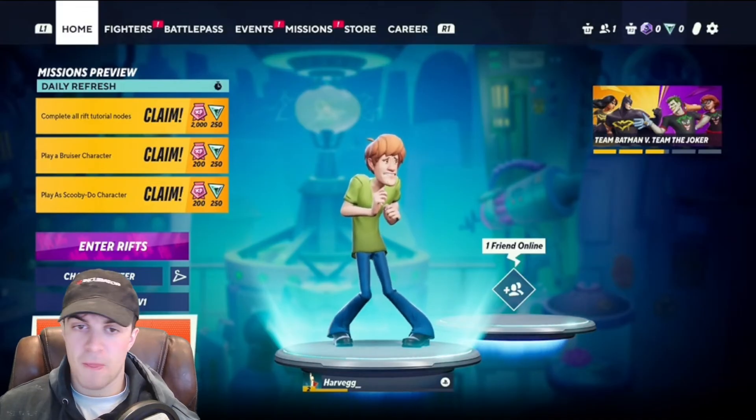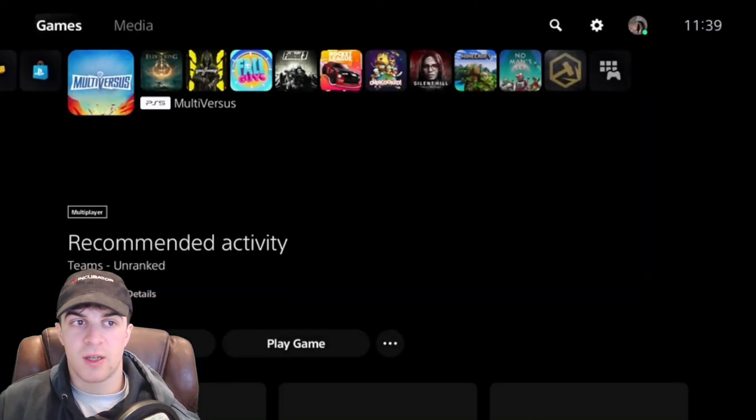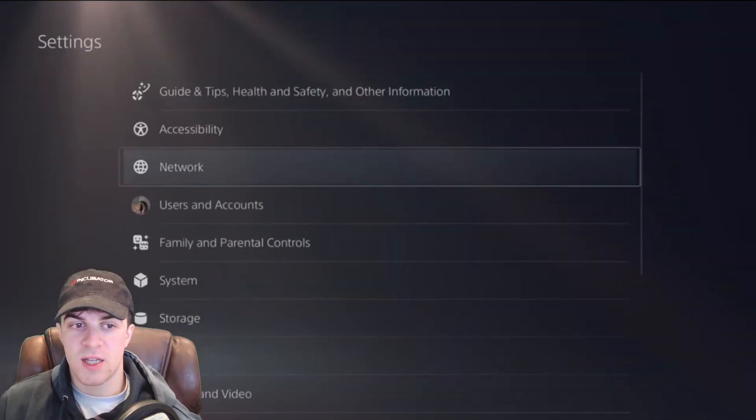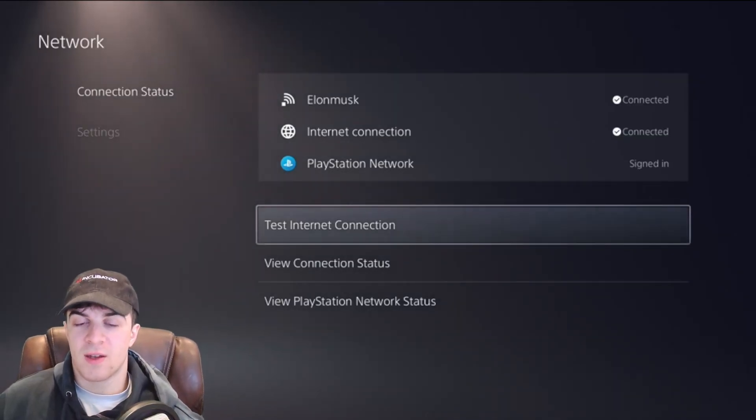The first thing you want to do is press the PlayStation button, hold it, and go up to the top where it says Settings. Go down to Network and first of all make sure that your network is connected.